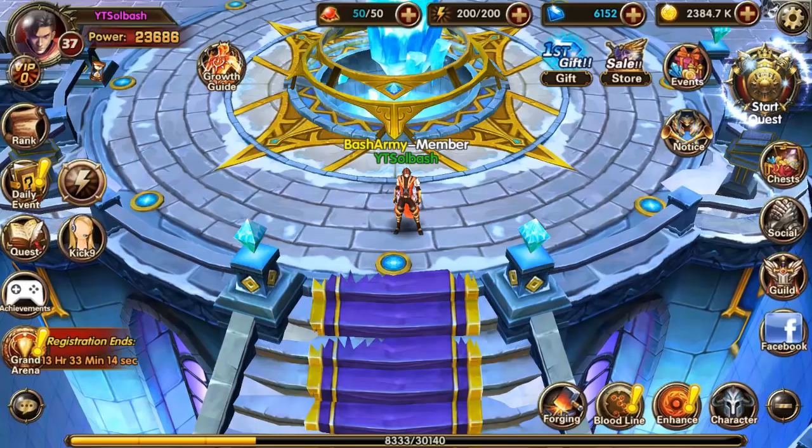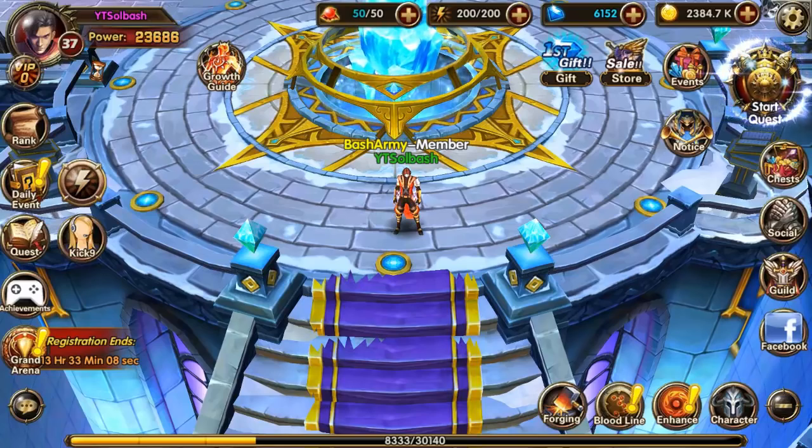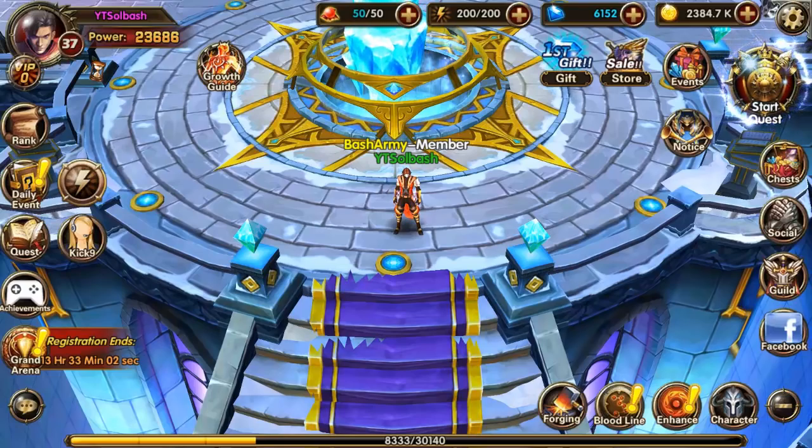What is up guys, it's Soulbastian. We are back playing some more Warriors of Glory, and today I want to cover a topic that is really big with action role-playing games, which is wings. Now if you didn't know, you do get wings in this game, and you get them basically for free once you hit level 30 - they unlock.